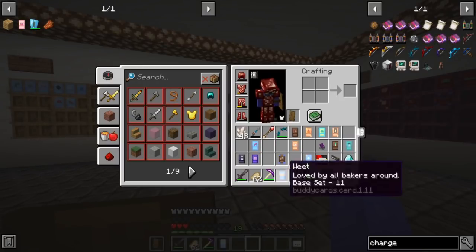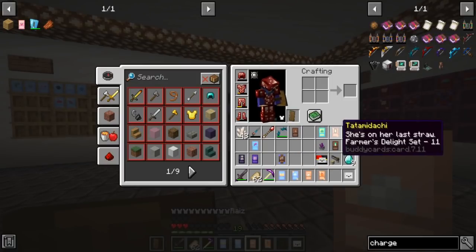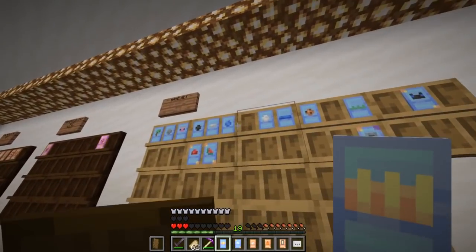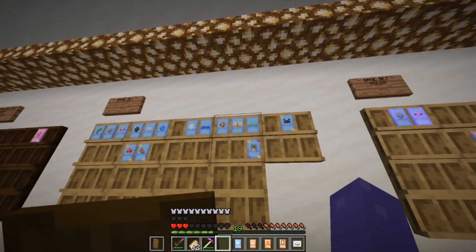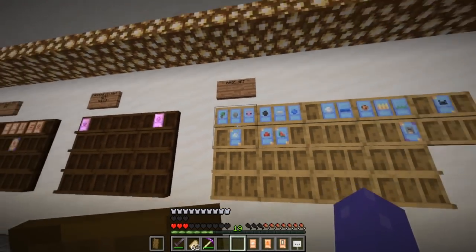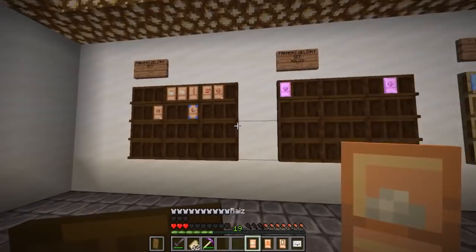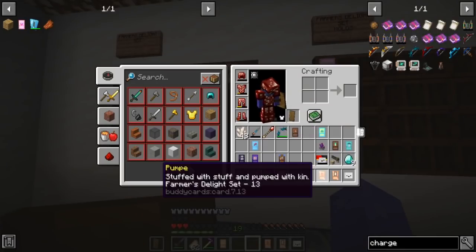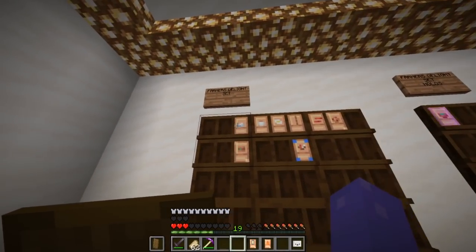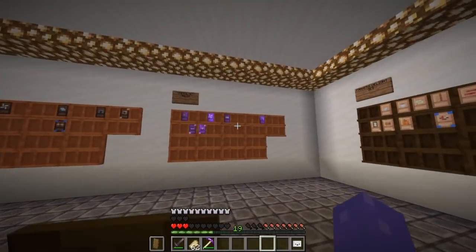Now we can move on to base set and then I believe the one after that is going to be Farmer's Delight. For base set we got 11 and 17 — both new. That set's coming along really good, at least for the non-hollow versions. Then we got Farmer's Delight: 3, 13, and 11. All three of them are new to the collection.